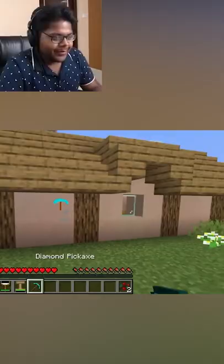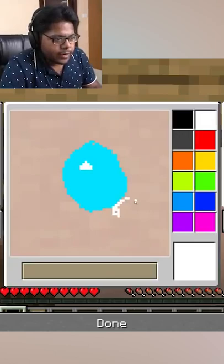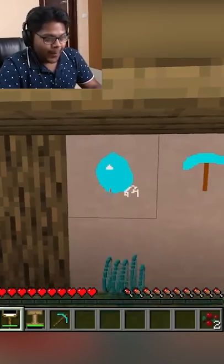Our painting is in front of us. We will get the pickaxe down and take a lot of diamonds from this shape. Here we will put 64, then we will get a whole stack.